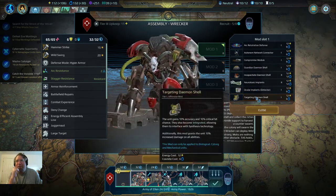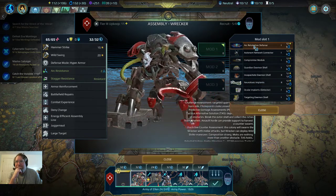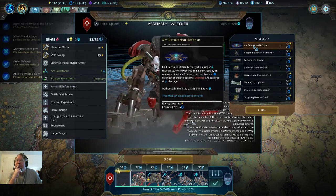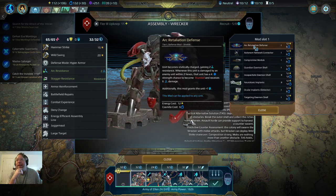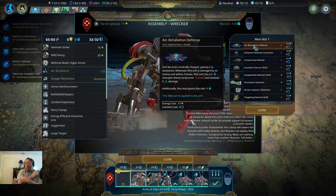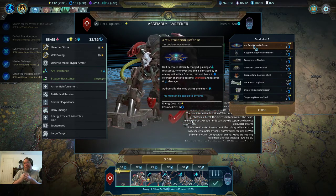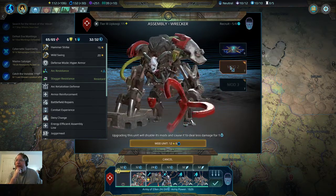I don't think he needs the targeting. The neurotoxin maybe — arc retaliation. You know what, that would actually be really good on him, and here's why: he's melee. If a unit gets within two hexes of him, which is going to happen often, that means every time he gets hit he has a chance to stun them and do more damage. So let's trigger that.